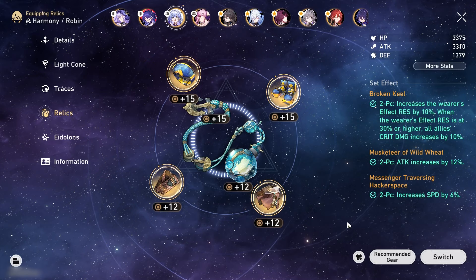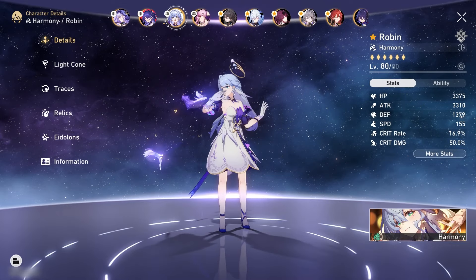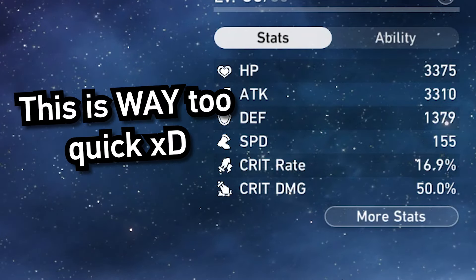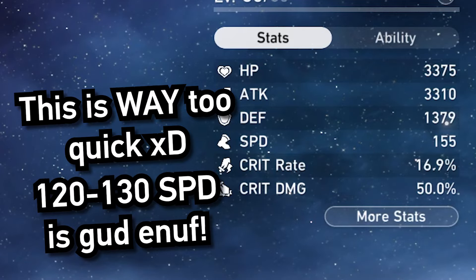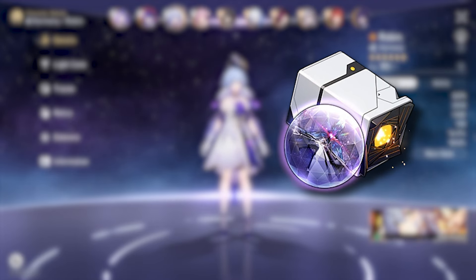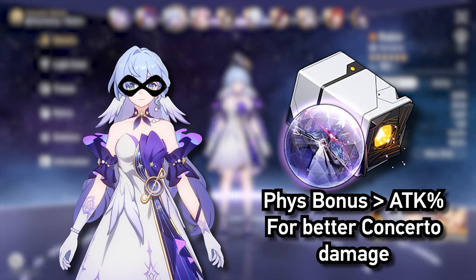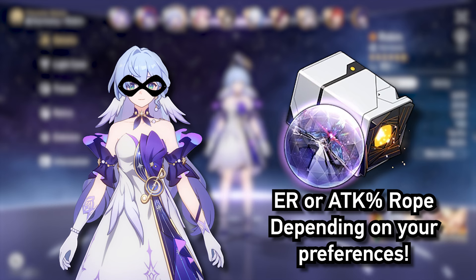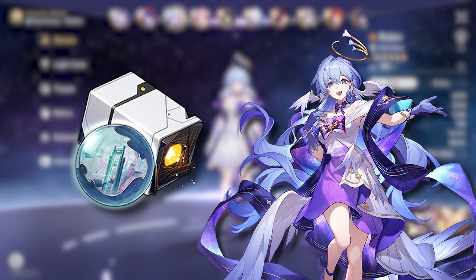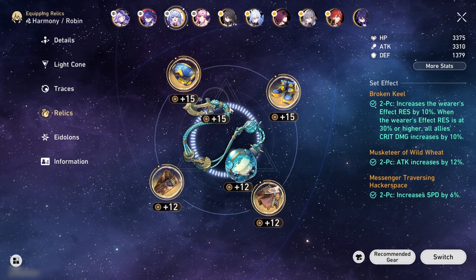The same applies for full support Robin. But if you want to treat Robin more like a second Ruanmei, I personally use 2-piece Musketeer with Hackerspace for that bit of speed, since my rolls in good speed substats are about as good as my rolls in Genshin. That said, I somehow got a lot of speed on her substats plus speed boots, so don't feel the need to match this. Anywhere between 120-130 speed is more than enough. I'm still using Broken Keel since my luck has been rough on the other two sets.